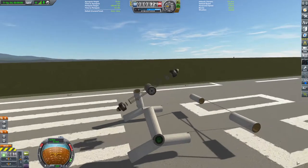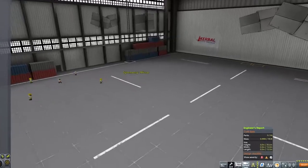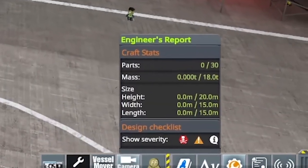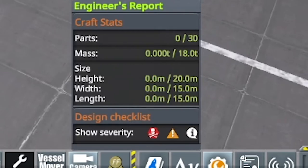If you need to use engines for keeping your craft stable, I totally understand that. Use less than 50 parts, and if you want some extra swag, use the early game limits on the VAB and space plane hangar — that's 30 parts, 15 meters, and 18 tons.